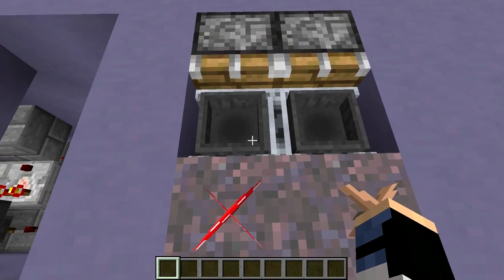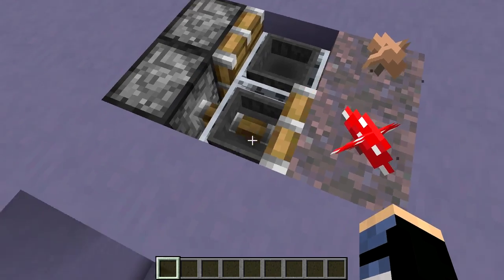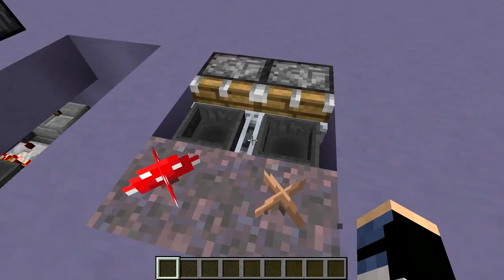This one over here is a little bit more simple. The hopper minecarts are just sitting on top of mycelium blocks. And when the mushrooms are broken, they pick them up and you can gather them from the hopper minecarts right here.